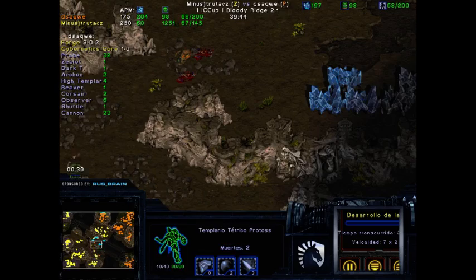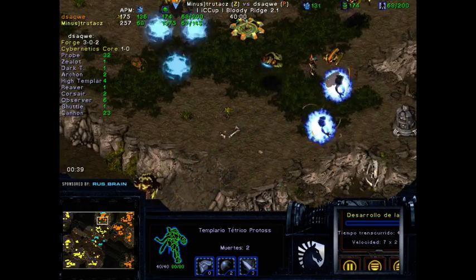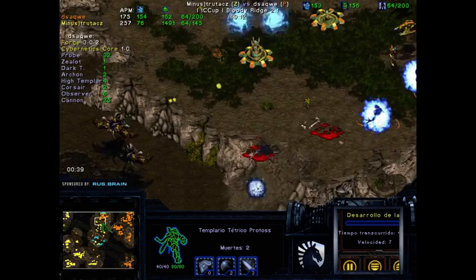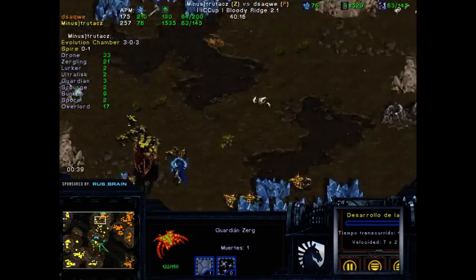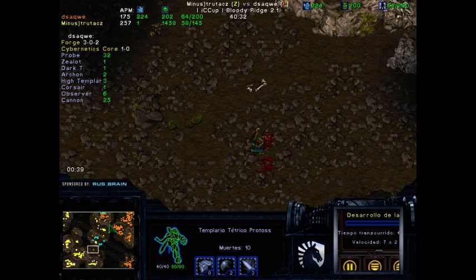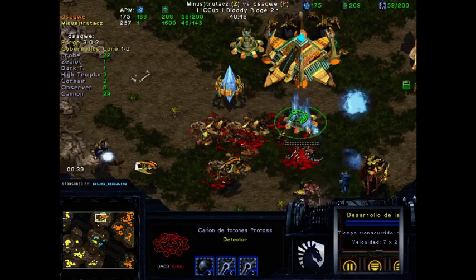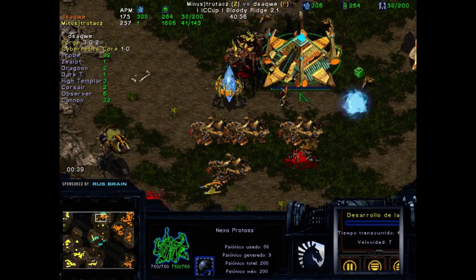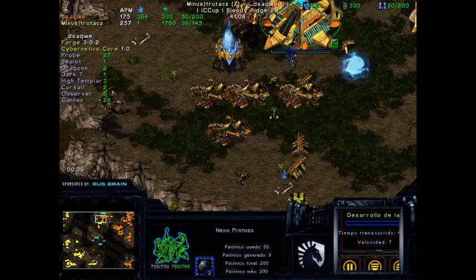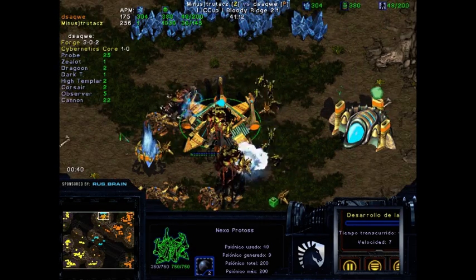A DT is getting some kills in the middle. Some cannons are going down — I know, guys, this is a really standard situation, a little bit boring. Although this DT is in an all-position spot and just killed ten drones. And that's actually going to break it — that's going to kill the Nexus. I didn't expect that to work. I really didn't expect this.